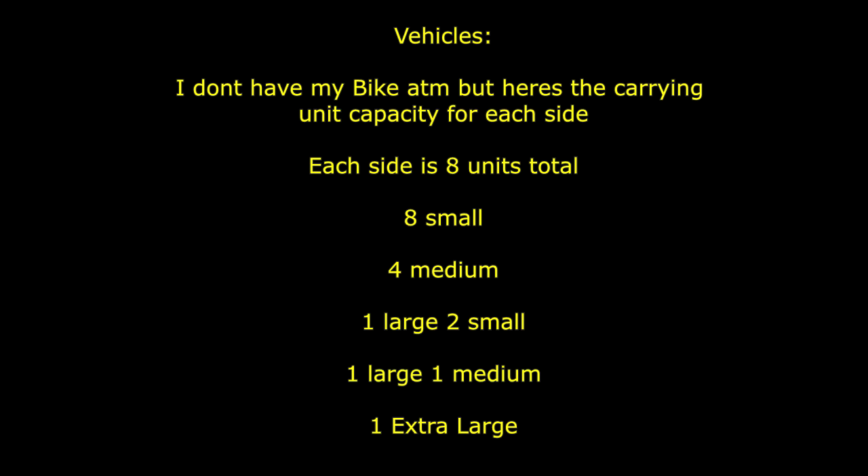Here's where a weird discrepancy comes in. With the unit system: small equals one, medium equals two, large equals four, and extra large equals six. Since each side of the bike holds eight units, technically you should be able to hold one extra large and two smalls or one medium — but you can't. The same discrepancy exists for the large container: one large and two smalls equals six, but after placing them you can't add anything else to that side, even though eight smalls fit fine.